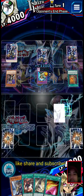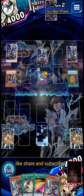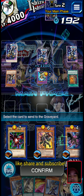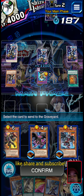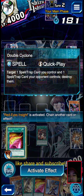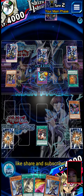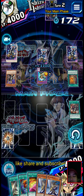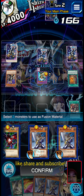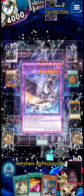That damn back row - hate that card. What are we gonna do here? This is a hard one because we have a weird hand. I think what we're gonna do is send Wyvern, and we have the option to save the Double Cyclone for his back row card because that one's gonna prevent all special summoning. So we'll send that, and then we're gonna set this.